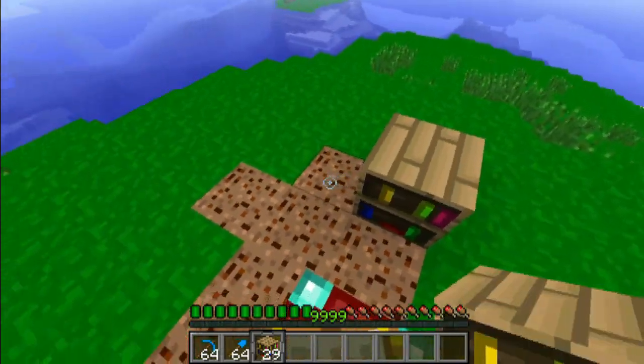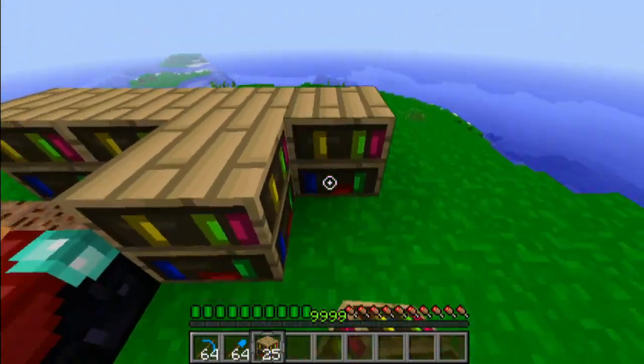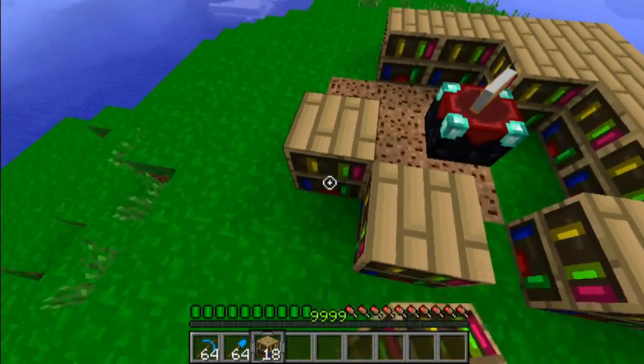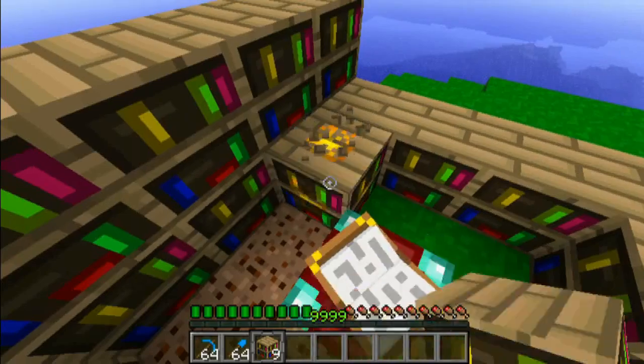Basically what you want to do is have a space between the bookcase and the enchantment table. You're going to make a ring around it. Minus this block because I screwed up.